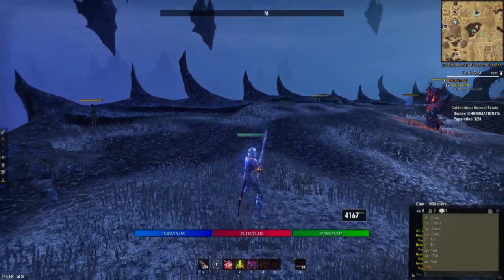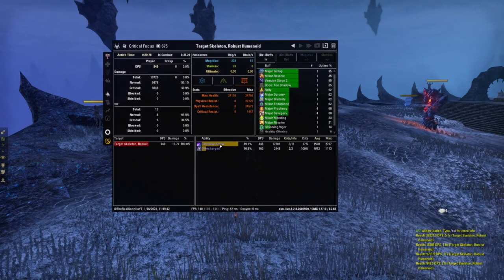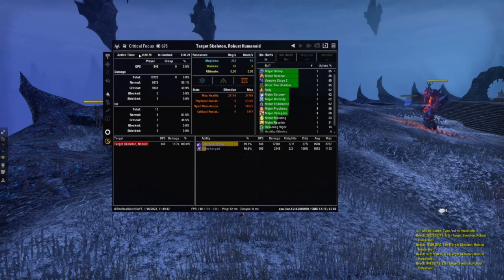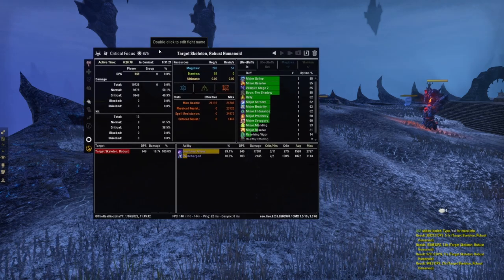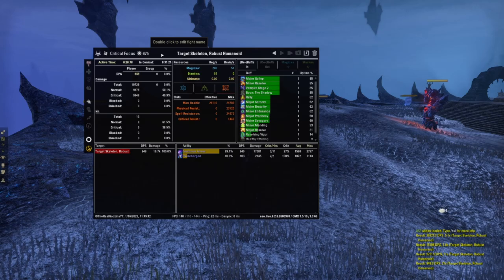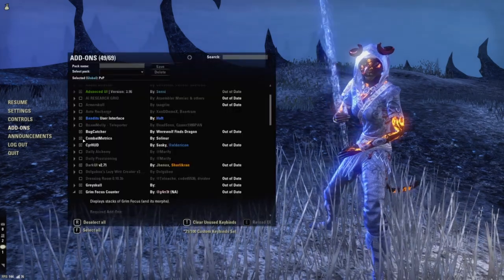Combat Metrics is also another one that you really can't live without, especially if you're PvPing and you want to know kind of what your build is performing like and how much healing you have. This is probably one of the most important ones, even for PvE — it's just a no-brainer to have. I don't check it too often, but you can check it in the meantime to see what your character's doing and how much your damage is if you're testing out a new build.